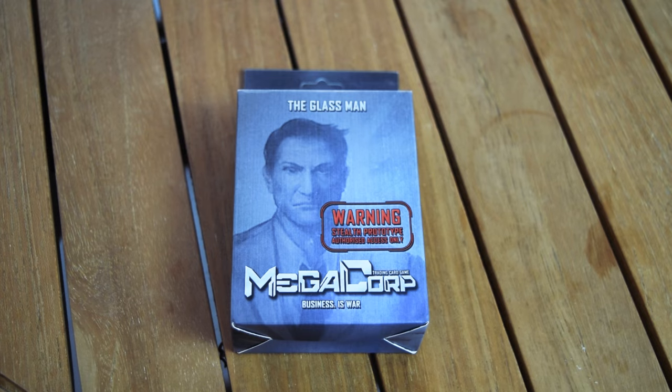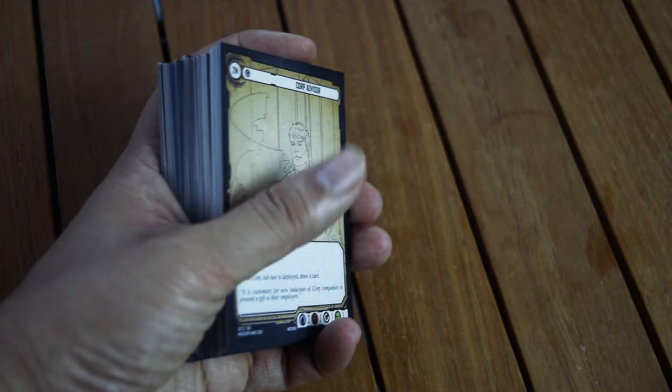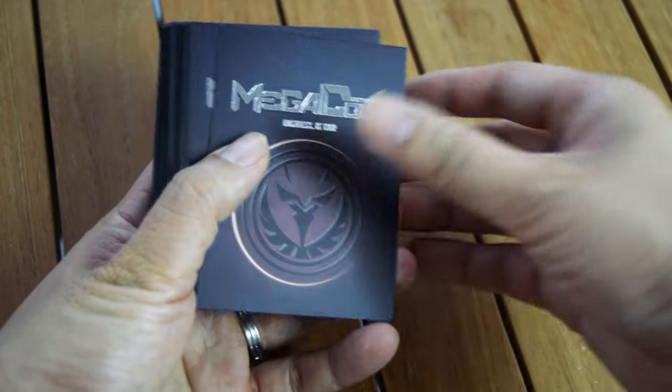Everything that you need to play Megacorp is inside the 62-card starter deck. The contents of the deck are listed on the back. To begin playing, sort the cards into three piles denoted by the symbol on the back.